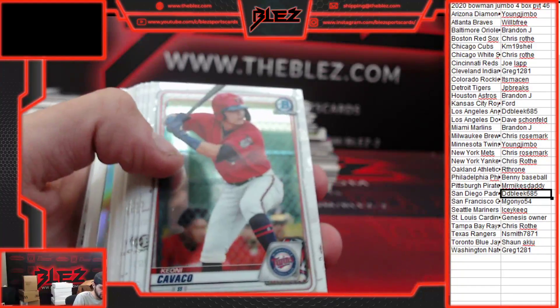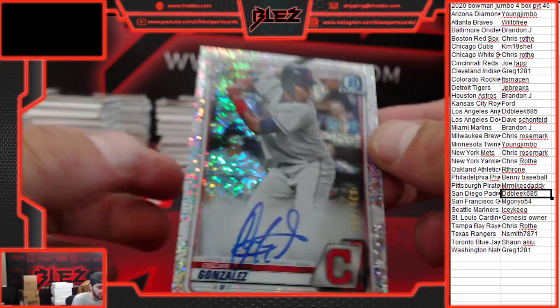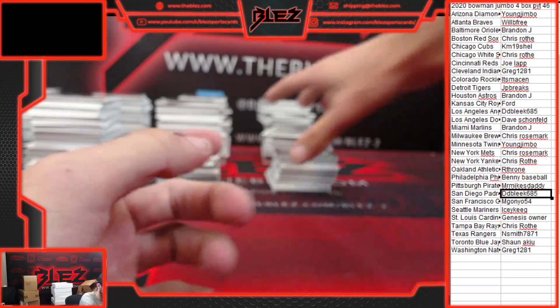Tier One has been marinating. This first auto is a Speckle Auto — it's Oscar Gonzalez, for Greg and the Indians, 32 of 299. Nice hit there.